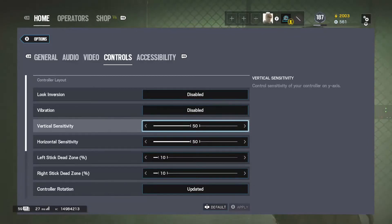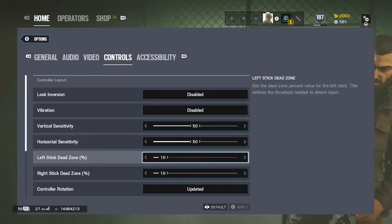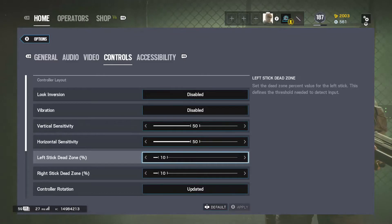Vertical sensitivity I put mine at 50. Honestly I'm not the best at controlling recoil, but I'm good enough to show people what to do. I put the dead zone to 10. If you don't know what that is — it sets the dead zone percent value of the left stick, which defines the threshold needed to detect input. I put it pretty low at 10, but don't put it at like 5. It basically controls how much sensitivity it detects when you press a button.